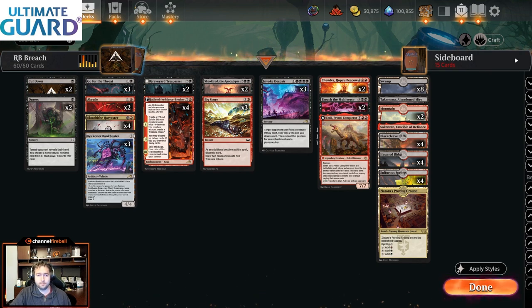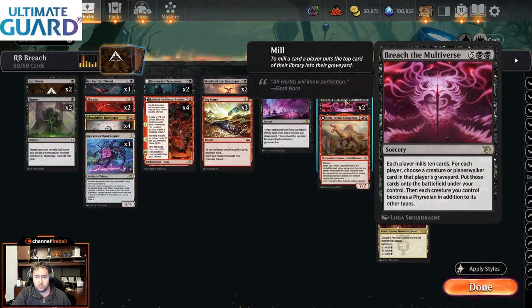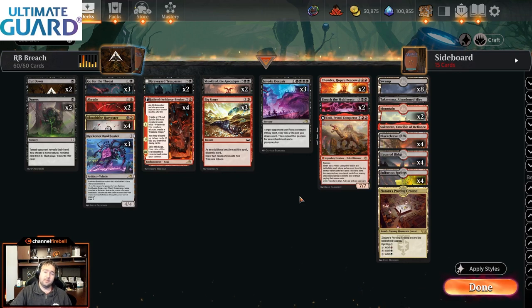The idea behind Big Score is to ramp all the way up to seven mana as early as turn five, allowing us to cast Breach the Multiverse, which mills 10 cards from each player's library. Then we can put one of our haymakers — like Atali Primal Conqueror or Chandra Hope's Beacon — into play along with something from our opponent's graveyard. In this format there are very powerful cards, so opponents can be playing Atraxa, their own Atalis, or their own Planeswalkers.